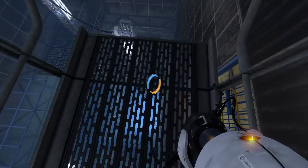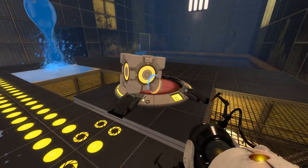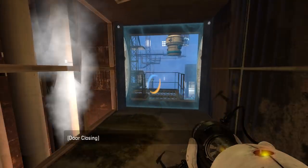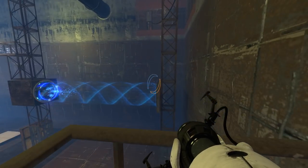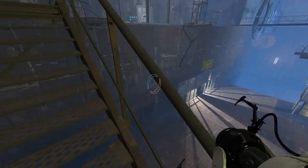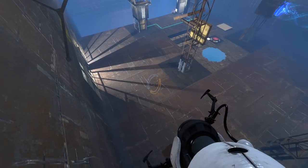We can easily get back down here if we want to. And this is the portal surface for the cube, I'm assuming, right? He did that little bounce on me. That was brand new. Look at this. This is a big wide open area. Looks like we're gonna be taking a long time on the catwalks between tests.